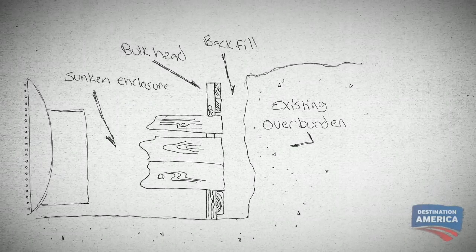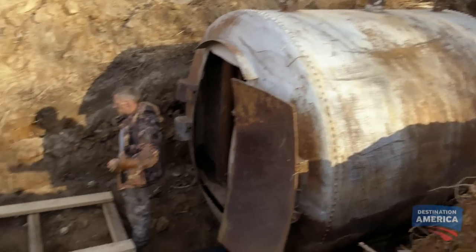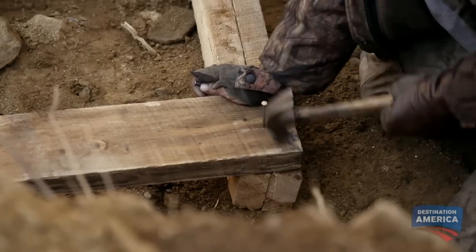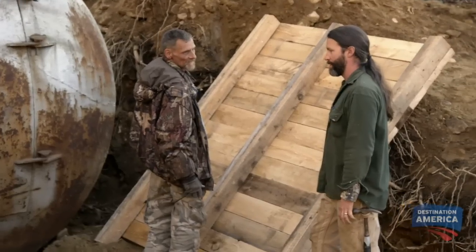Eugene will construct a bulkhead — a partition to make certain the dirt doesn't roll down in front of the shelter's door. Eugene's model will have three walls. See, with the boards on the outside, all the pressure from the dirt won't push the boards off the wall. First, the boys construct the bulkhead walls. All right, you ready to stand these walls up?